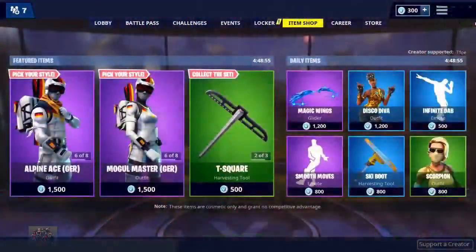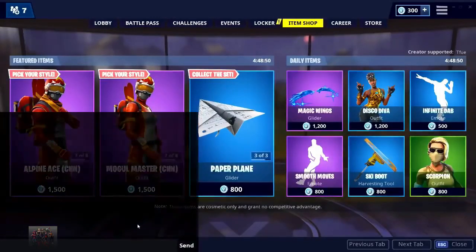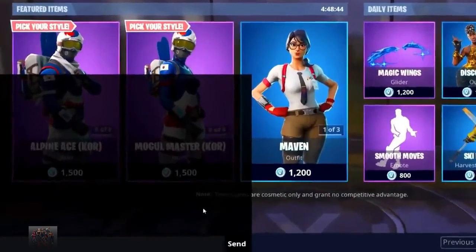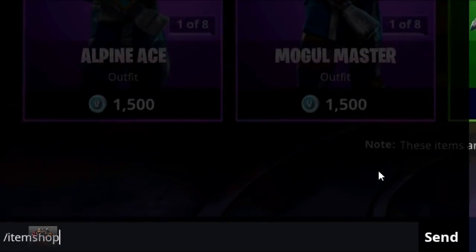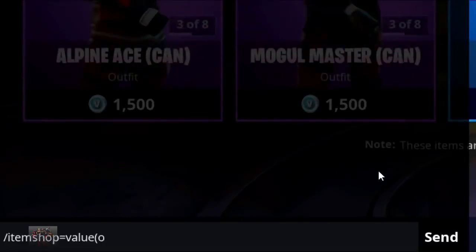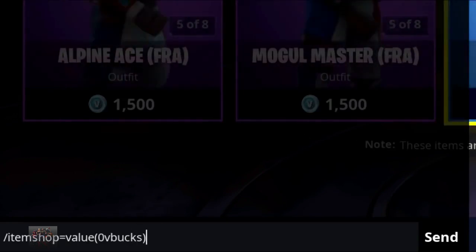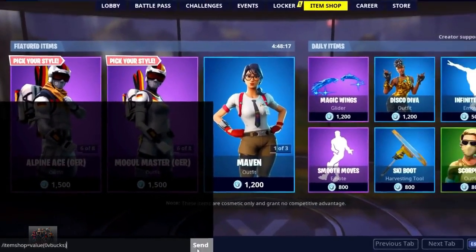Okay, let's just get right into the glitch. What you want to do is go into the item shop right here, then go down to the chat box. What you want to actually type is slash item shop — all one word — then equals, then value, then brackets, zero, zero, V-Bucks — all one word. Once you've typed this, press send.